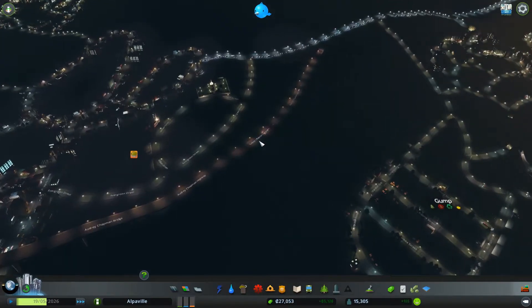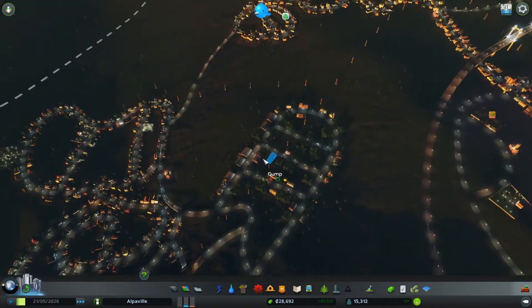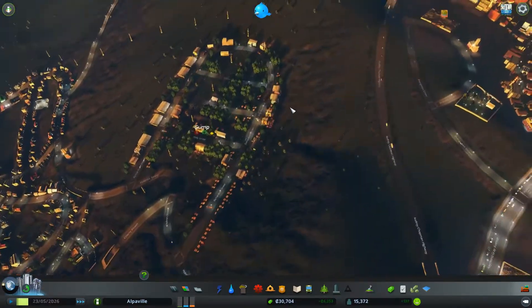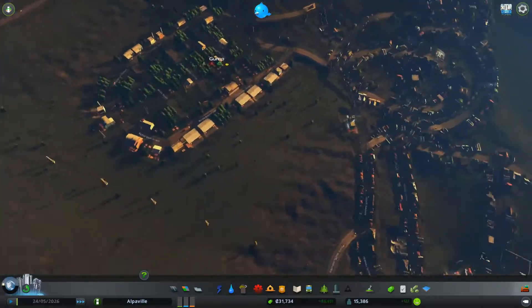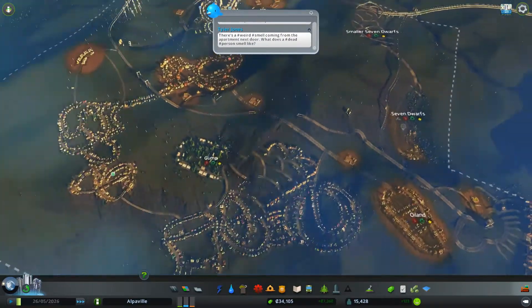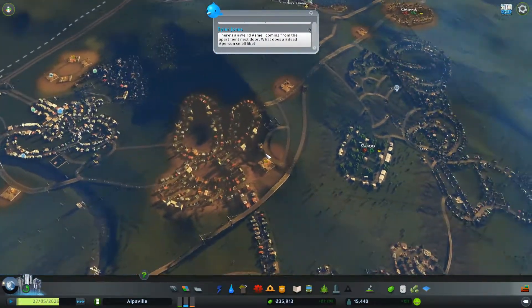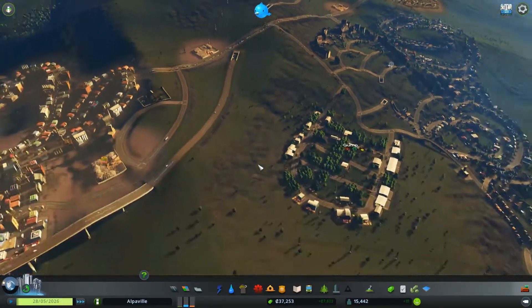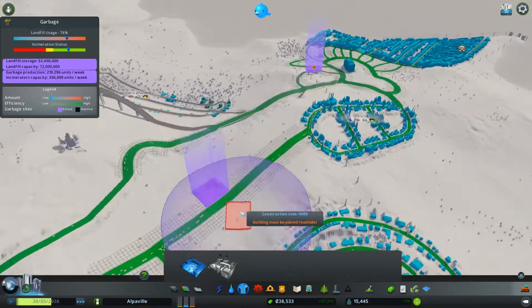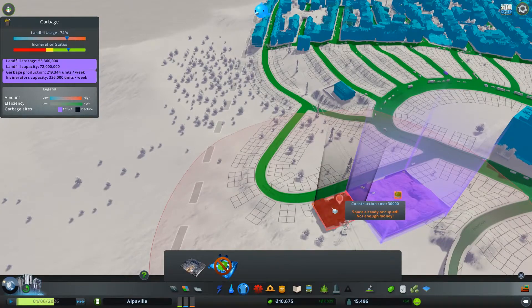I kind of want to build around here as well. Forestry doesn't actually produce any pollution, so we can actually build some houses right along next to it, all the way around here. We're starting to sprawl out a bit. What I was saving up for was this incinerator - that basically gives this area its own dedicated garbage collection service.